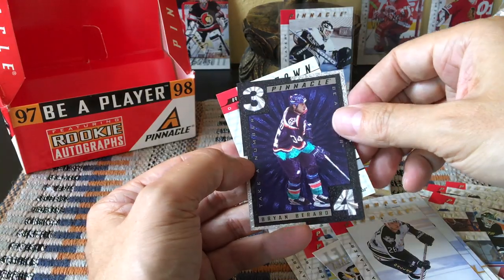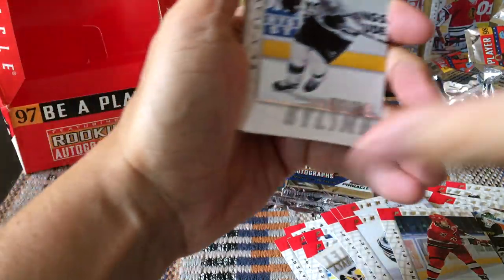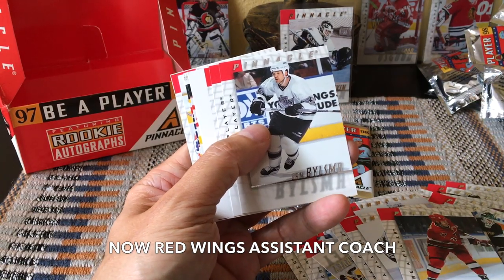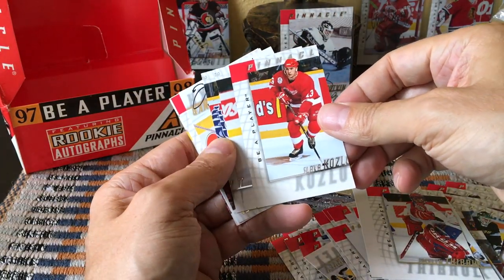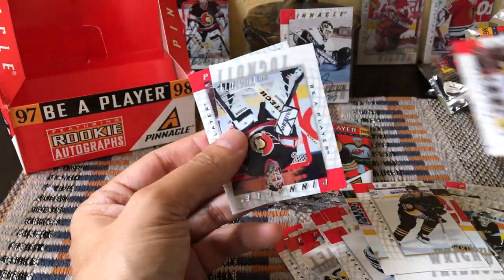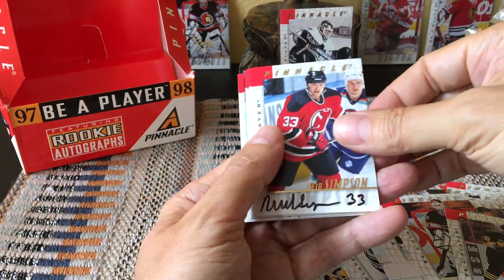Oh look at this — Brian Berard! This is again one of those base inserts — a Take a Number insert. A Brian Berard, who of course was the guy who lost his eye. And we have this Jeff Brown base. This is just unbelievable. Oh look — Darryl Sutter, who I believe was the coach of Pittsburgh at some point. Jocelyn Thibault — so again these are miscuts. Look at this miscut Jocelyn Thibault! Slava Kozlov, Tyler Wright, and here's our auto — it's Brad Werenka. Just dropping autos every which way.